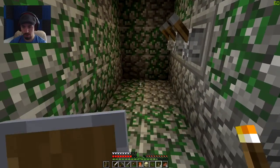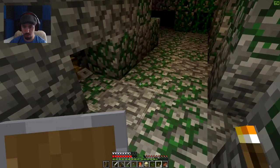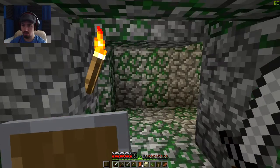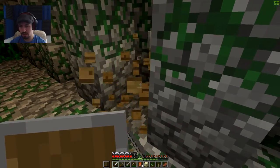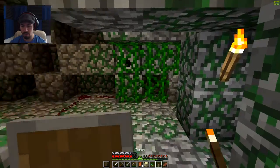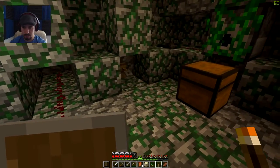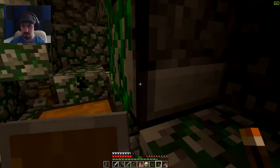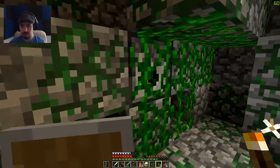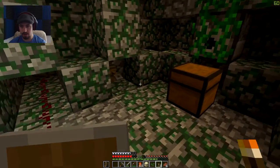Okay, so we got some switches there. We have a trip wire right here. Let's go ahead and take that out. Oh, did it just shoot at me? There's a chest right there. Another trip wire right there. Let's go ahead and take that out too. What I wanted to do was open this and take the arrows. Got the arrows.